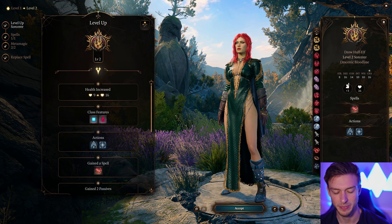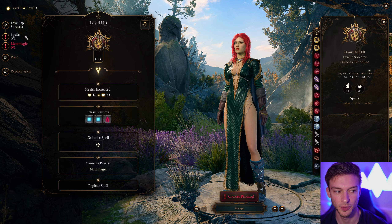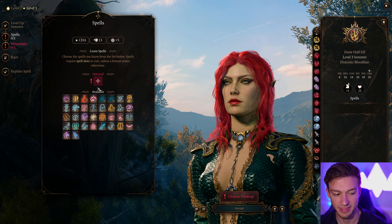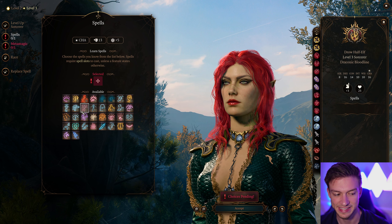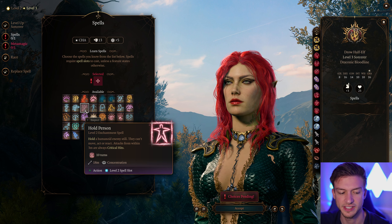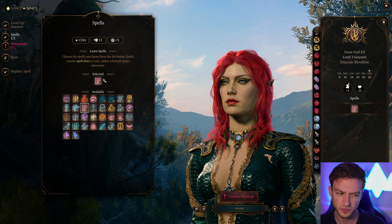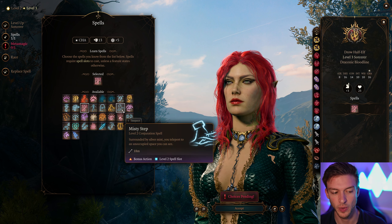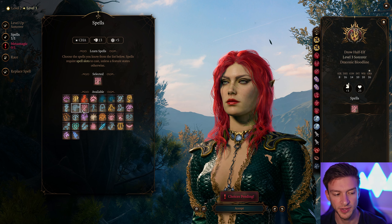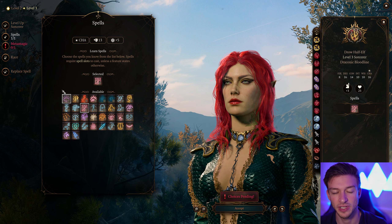That'll give us the ability to be a bit more powerful, since we're not going with a Lightning or Cold Sorcerer build, which are some of the best builds in this game. For our next level, I think it's best to go with Hold Person or Misty Step. Hold Person, if you've got a team of Martial classes, means attacks within 3 meters are always critical hits — it depends on your team's makeup. If you have fewer Frontline Fighters, Misty Step will give you more survivability.